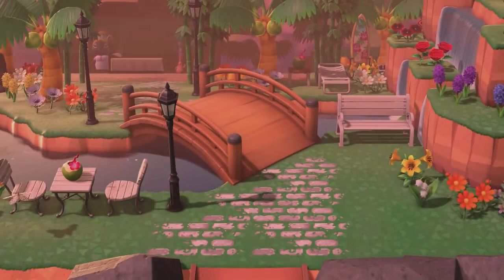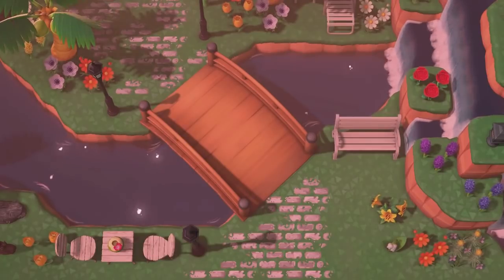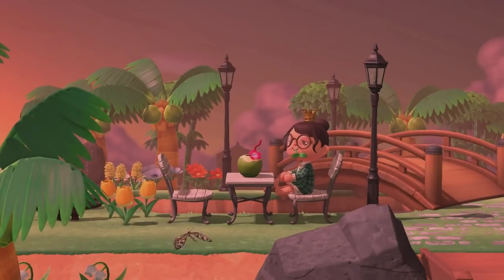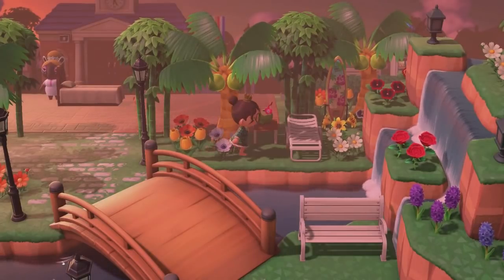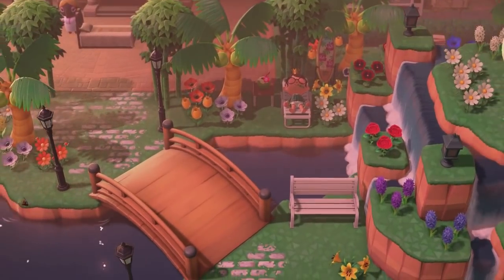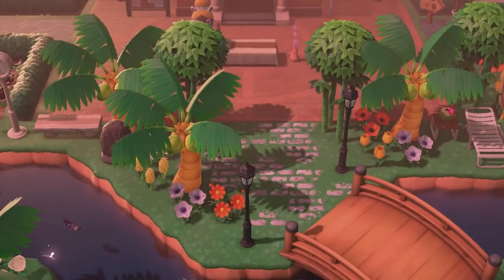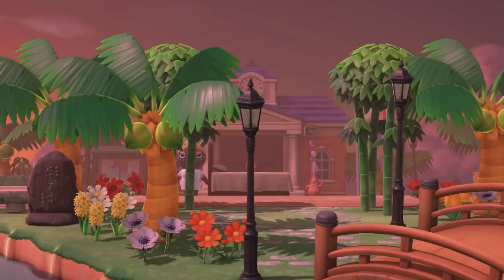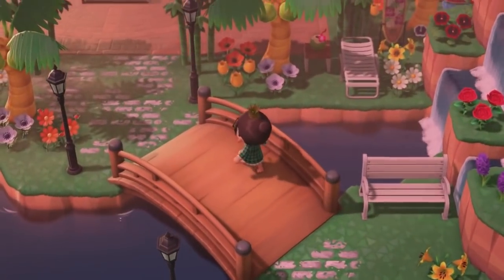Up next is this tropical entrance by ratod underscore ecampo. I adore this one — the bridge in the middle was really nice with street lamps around it. There was a seating area with coconut juice, and the island was really close to residential services. They also had a relaxing area with a surfboard, beach chair, and coconut juice. I really liked the bamboo and coconut trees. It was simplistic but full of color — small and simple, but it looked amazing.